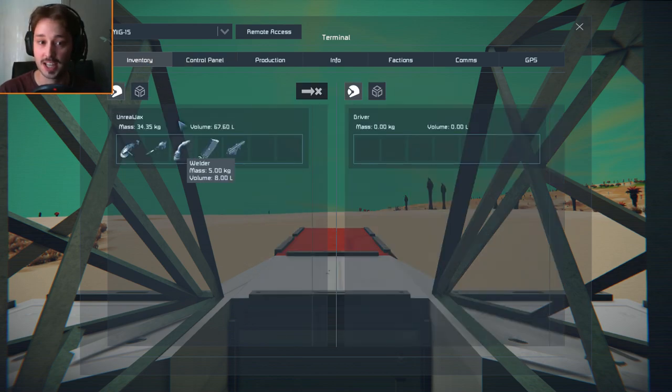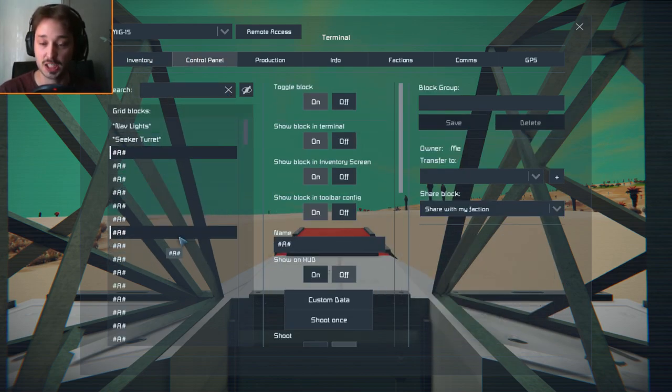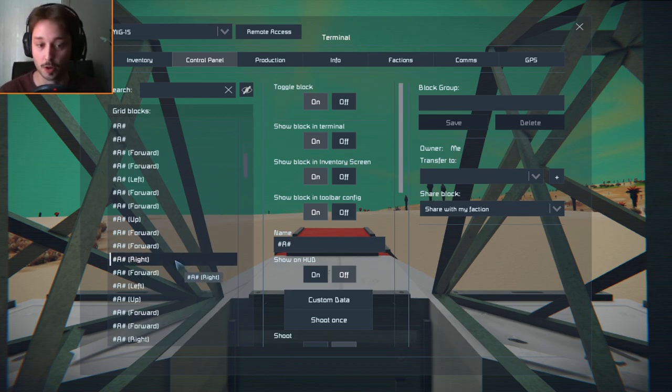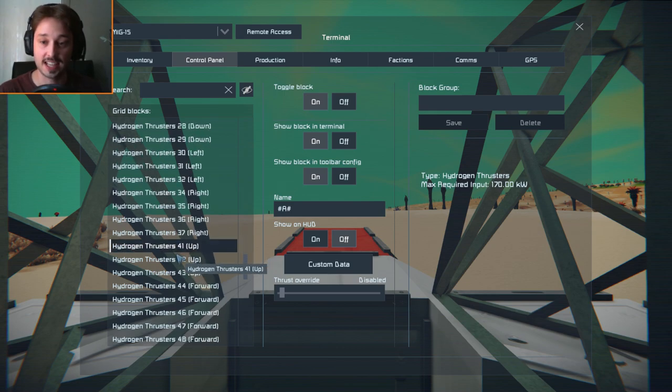For the missiles themselves, it's a little bit different. You have to actually name the missiles a special way, but that's all set out on the actual web page on the Steam Workshop. You basically put a hashtag for the missiles and then the script will run off that, because that's how it recognises the missiles you can fire.